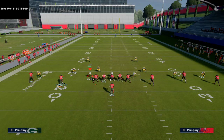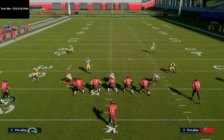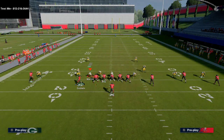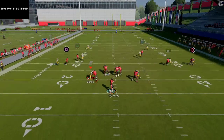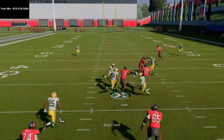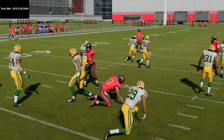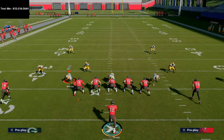One thing I recommend is at the snap deciding what you want to do with Gronkowski. His in route will often get very nice separation against man coverage. You can work the high-low combination on either side and choose where the user is coming from. If they're in press coverage, you can also motion Godwin to the left and snap while he's moving, which gets him unbumpable and creates better spacing for crossing routes.